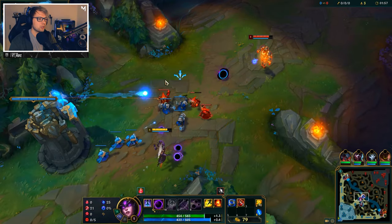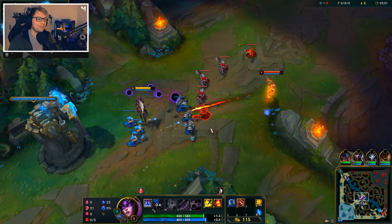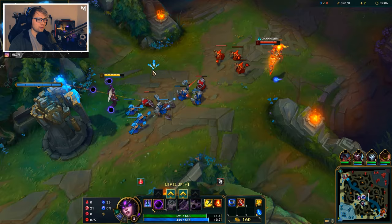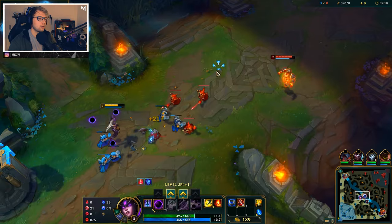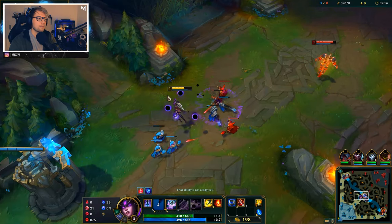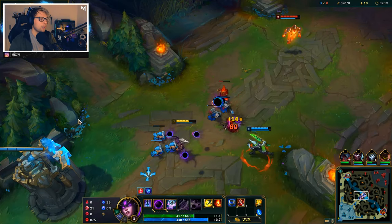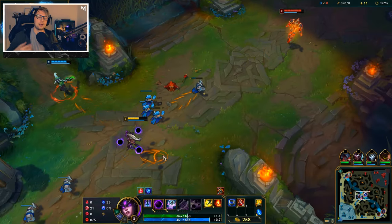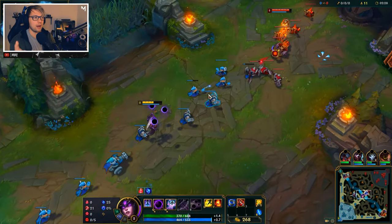With that said, let's go into the champion and talk a little bit about how she works. First of all, we have her passive and her passive is called Transcendent. What this spell does is basically — and it's actually something that not a lot of people know, it's very overlooked — it empowers all of Syndra's abilities as they reach max rank.